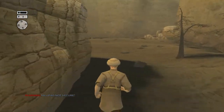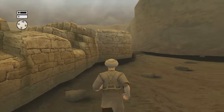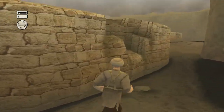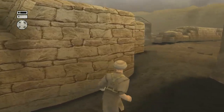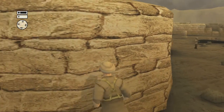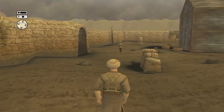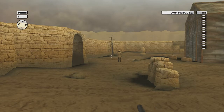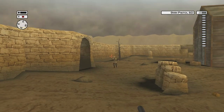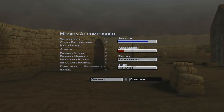You want to run back this way and take out the other guard. His pattern does waver back and forth but you should be able to take him out. He does spot me up here, but I was able to take him out so he didn't really cause any damage. Once you take him out it's pretty much done. I get in the first person view for a better chance to aim, and as you can see he sees me, but it doesn't matter — I was able to take him out. At the end of this mission I got Professional.